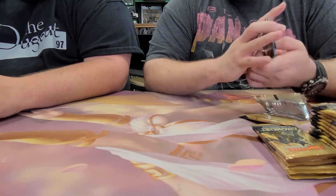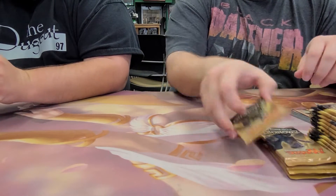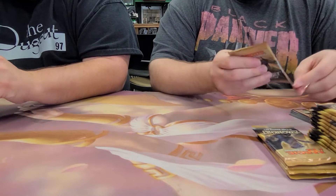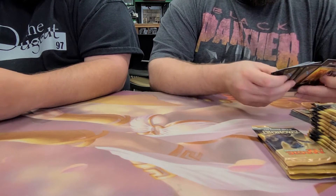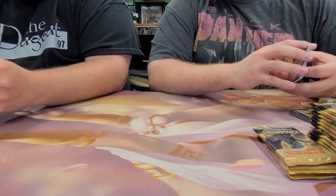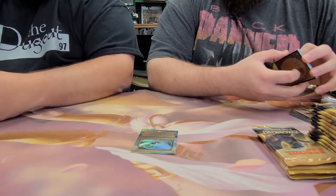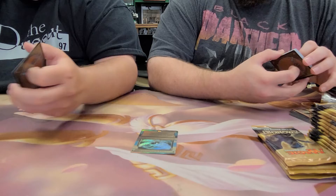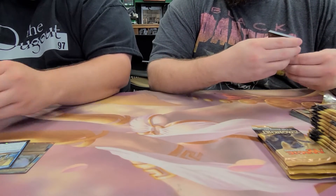Pack one — we got an Insult. Pack two is an invocation. And it's a good one — Pact of Negation invocation, pack two. It's really hot. And a Drake Haven. Can't complain about that.